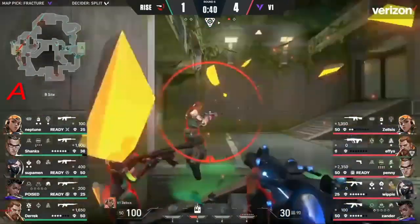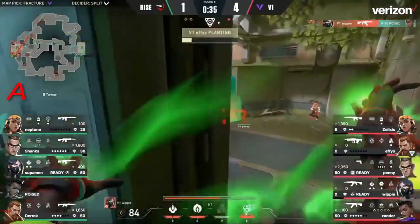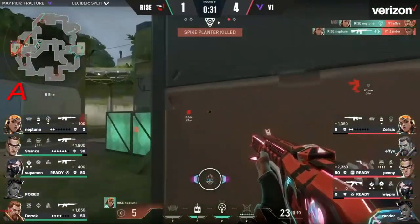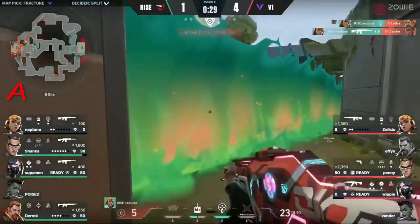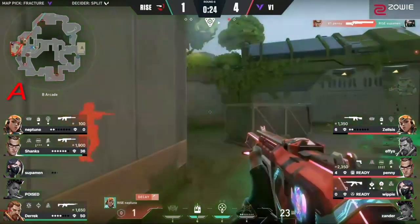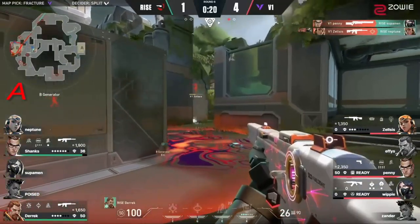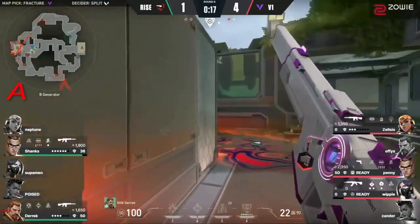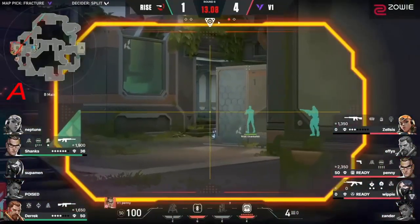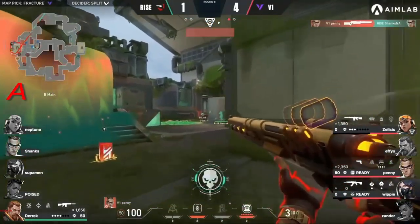The showstopper — Poise could single-handedly put a stop to this push. The showstopper falls Poise. It's not going to provide a ton of value. Going down on the side of Version One, but Neptune says you can do just as well without the ultimate. The phantom sings true. Version One down to three left. 3v3 — he's been so good for V1 coming up at just the right moments.